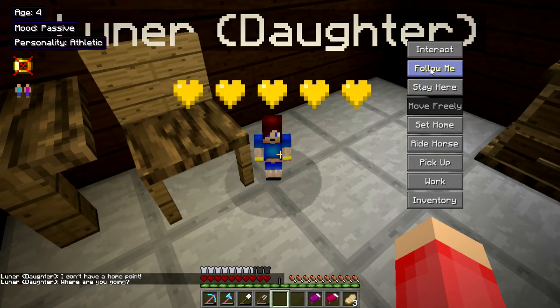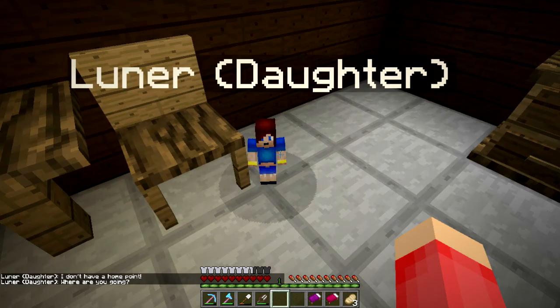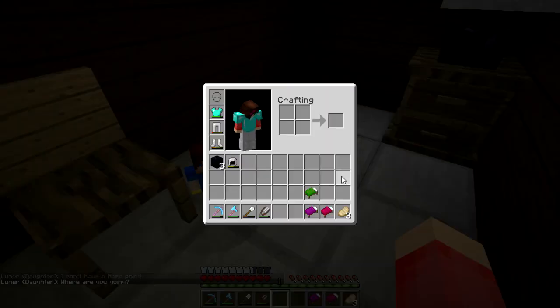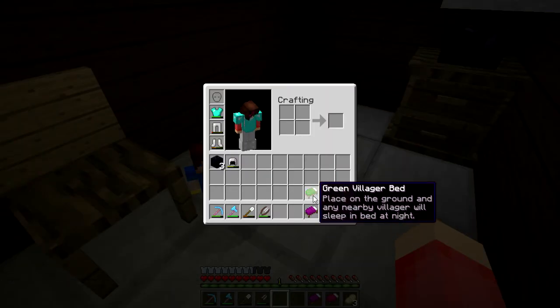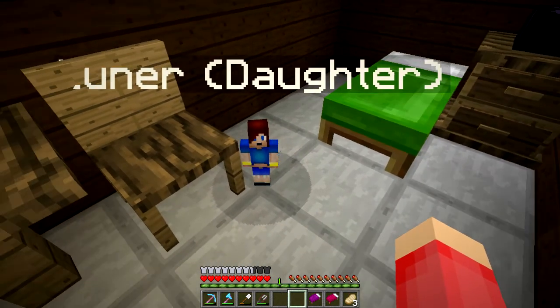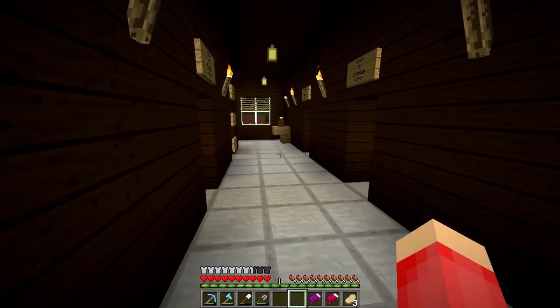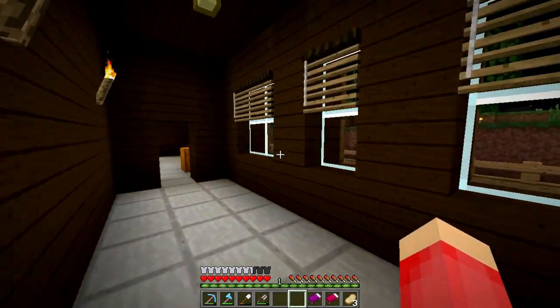Oh, she looks like Faith. She does, she looks like Faith. This is kind of weird. We'll put your bed as a green bed, okay? There you go. This is kind of weird — I'm probably going to get them confused a lot. So there is our baby Lunar.